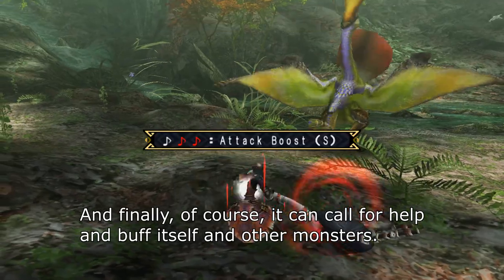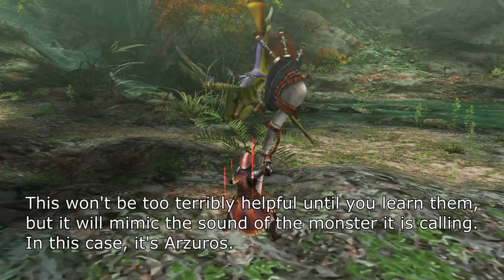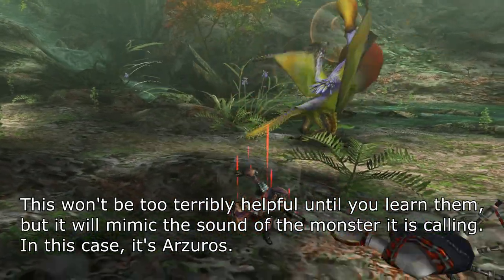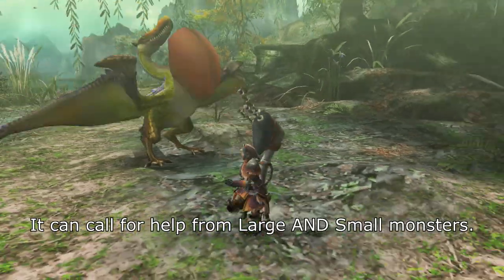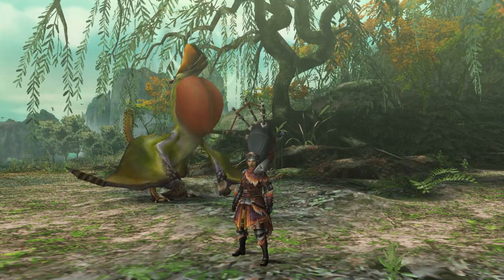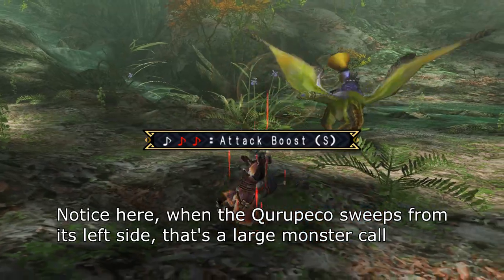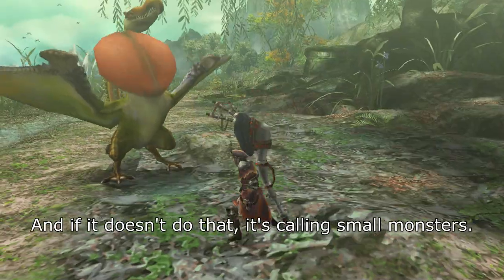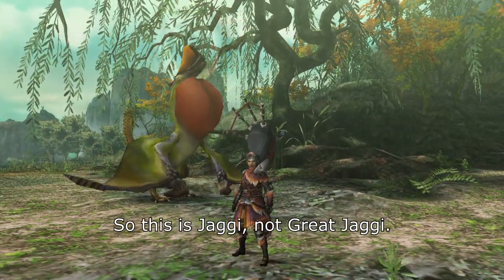Of course, it can call for help and buff itself and other monsters. It will mimic the sound of the monster it's calling — in this case, it's Argyros. It can call for help from large and small monsters. Notice here: when Kuropeko sweeps from his left side, that's a large monster call. If it doesn't do that, it's calling small monsters — so this would be a Jaggy, not Great Jaggy.